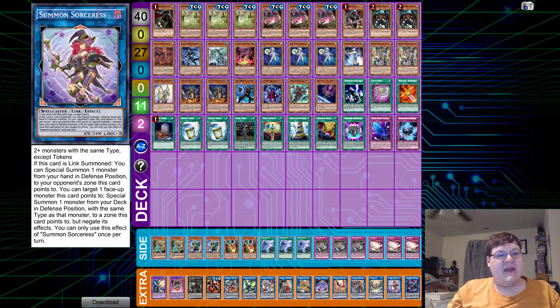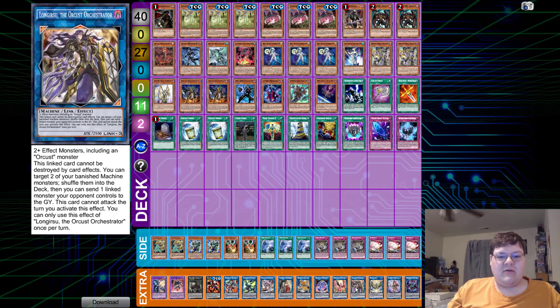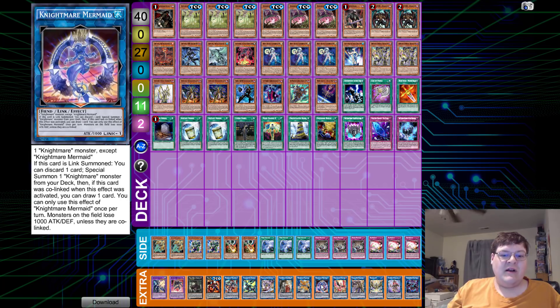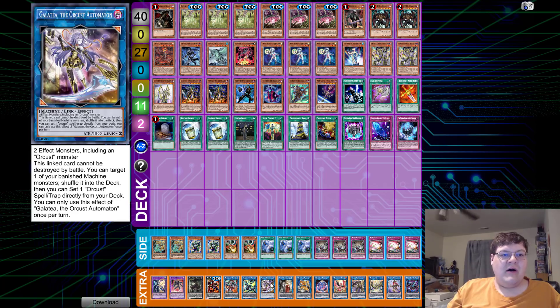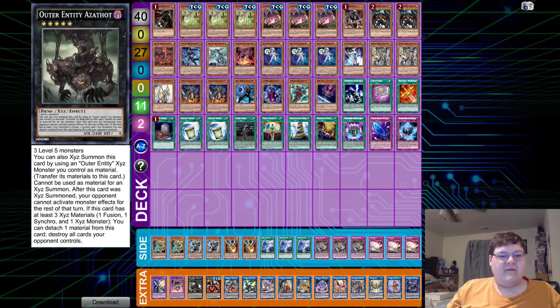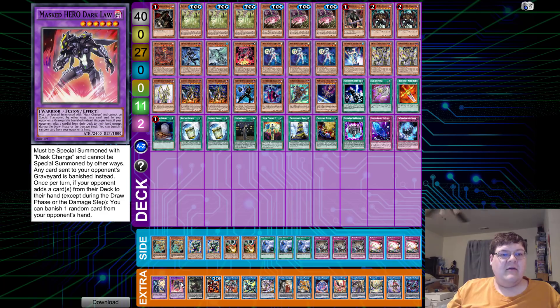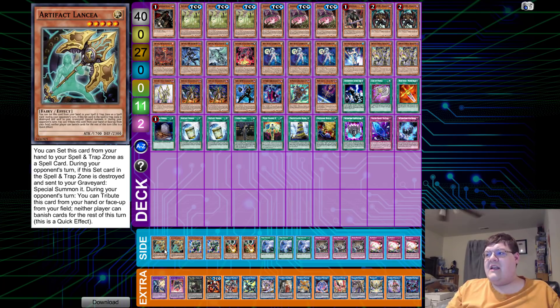We have one Rusty Tin Can Man, one Summoned Sorceress, one Orca Strom, one Longrisu, one Phoenix, one Mermaid, one Cerberus, one Isolde, one Galatea, one Boral Sword, one Boralode, one Time Thief Redoer, one Azathoth, one Darklaw, and one copy of Ra'sion himself. Then the side deck.